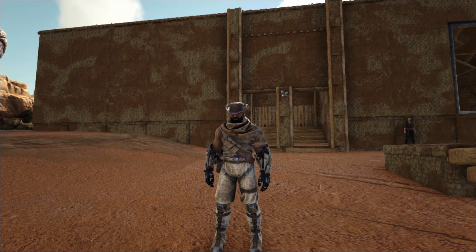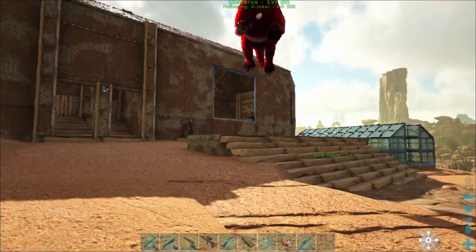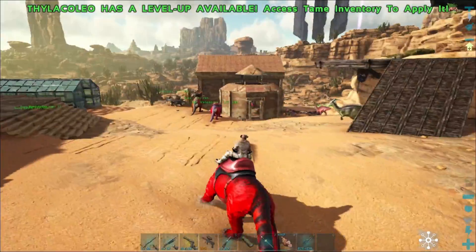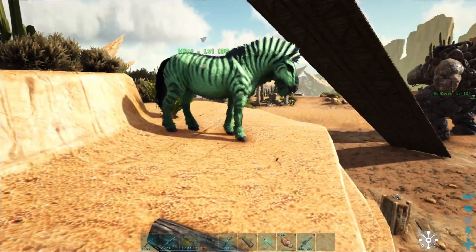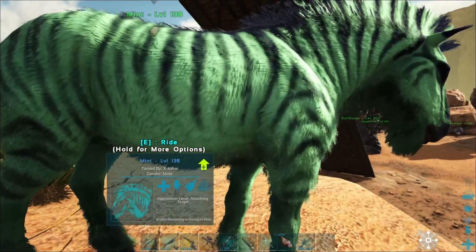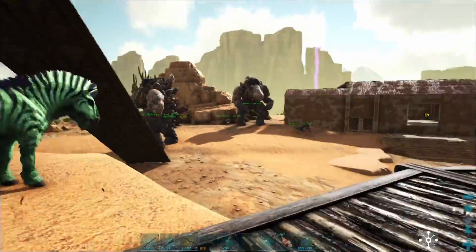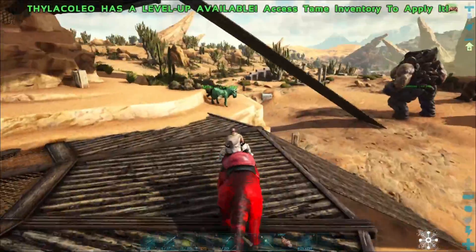Anyway, things aren't really that much different around here, except for this guy who's out looking for Yutyrannuses. I found a level 76, which apparently is the highest level I could find here. It was nice because of the color — I thought it looked cool — but it was kind of a boring game so I didn't feel like showing it. I also put lights up around the place because I was scared and lonely in the dark.